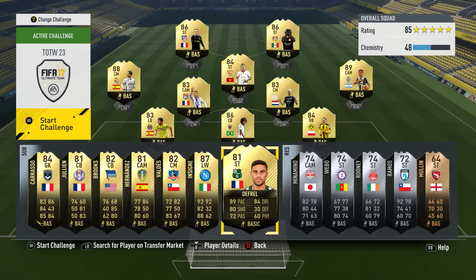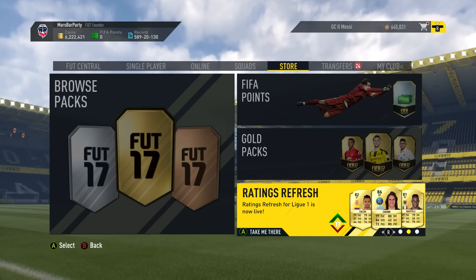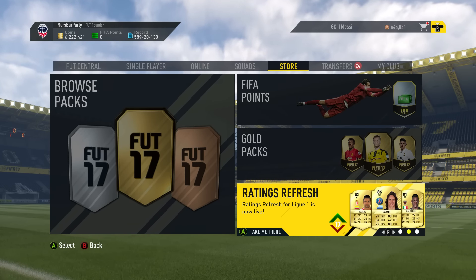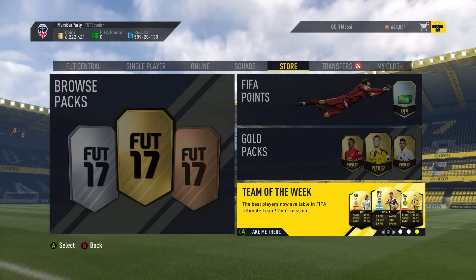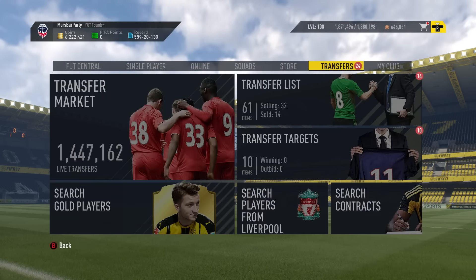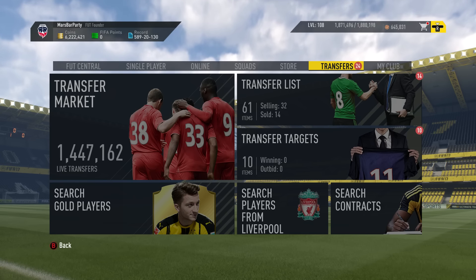That looks like a great card, holding some very good value. On the bench we've got Carrasco, Julien, Brooks, Hernandez, Valdez, Insinia 87, and De Fraij. Also in the packs alongside the in-forms we've got upgrade cards from the Premier League, La Liga, and Calcio. On top of that we have Man of Match cards — Harry Kane, Cesc Fabregas, that CAM Mkhitaryan. And I also think there are European Man of Match cards still about, but I could well be wrong on that.